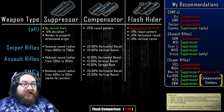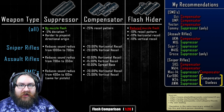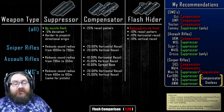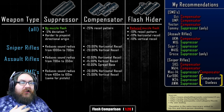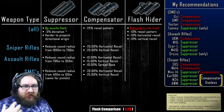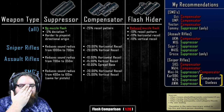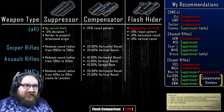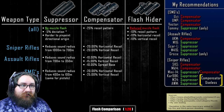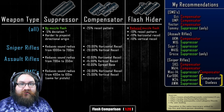I only ever use the flash hider as a temporary until I can find a compensator or a suppressor, though the flash hider isn't bad in and of itself. To conclude, my rule of thumb is: if you find a specific weapon accurate enough, go with a suppressor; but if a given weapon is particularly bouncy and the recoil is just uncontrollable, go with a compensator instead. Until you find one of those two, just use the much more common flash hider.